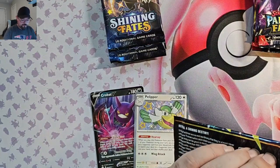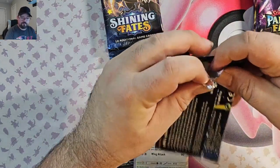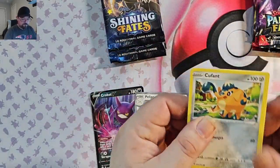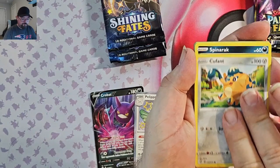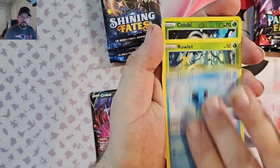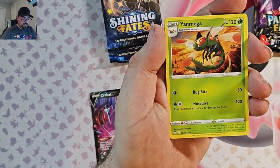Shining Fates pack 2. We've got Cufant, Cufant, Spinarak, Snom, Horsea, Rolycoly, Celebi Reverse, and Yanmega non-holo.